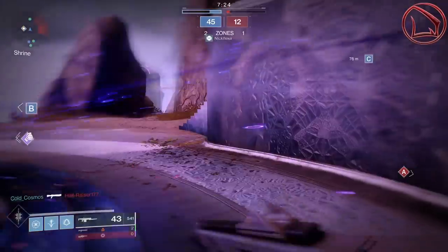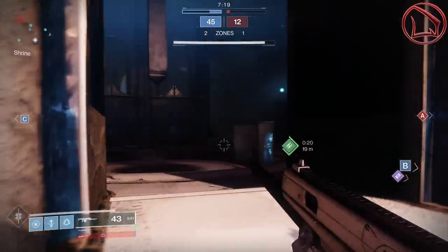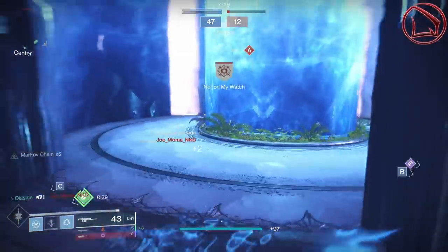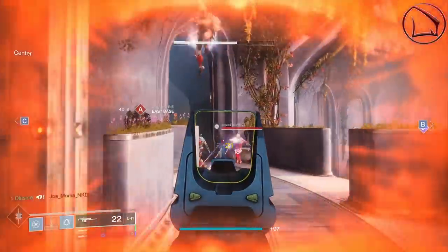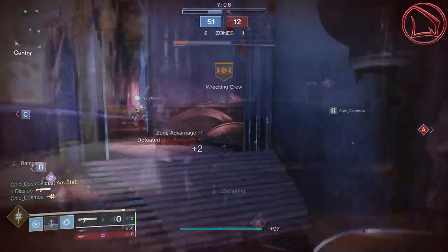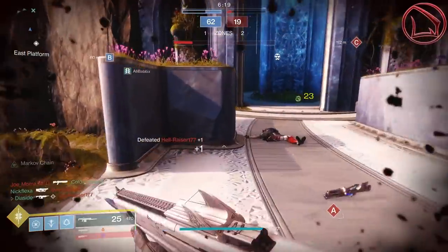Before we go any further, you need to understand how to get your hands on this exotic hunter helmet called the Assassin's Cowl. It's very simple — all you gotta do is buy the Shadowkeep DLC, then simply complete the campaign associated with it. As soon as you do so, at the very end of it, you'll acquire this exotic helmet. Bada bing bada boom, you've got it in your arsenal and you can use it in PvP or PvE.